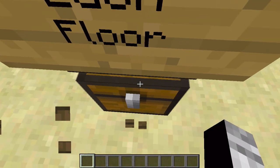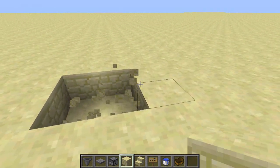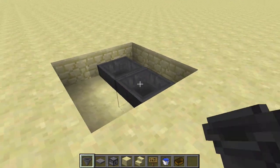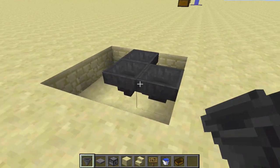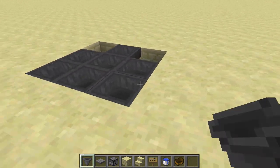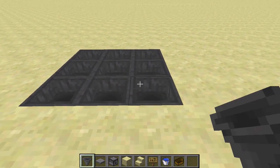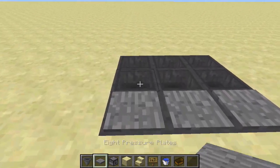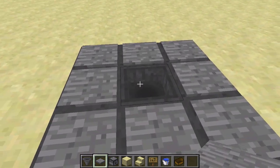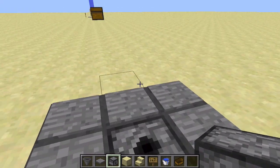Plop all those items into your inventory and you're ready to build. To begin, first clear out a 3x3 area and place a hopper in the center. Then make hoppers facing inwards on all sides of the first hopper. Put hoppers in the corners, also facing inwards — remember to hold shift. Fill this outer ring with pressure plates. The pressure plates in the corners are not necessary, but they make the elevator design look a lot neater. Break this center hopper and place a dispenser facing upwards, and you are done with the base.